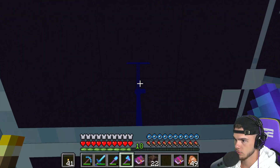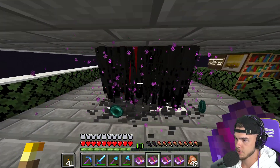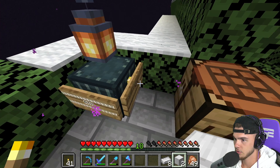Down we go — look at it, such a beautiful sight. All right, we already know what we gotta do. Go ahead and turn these guys off because we're going to be here for a second. There's no anvil here — oh you got to be kidding me.